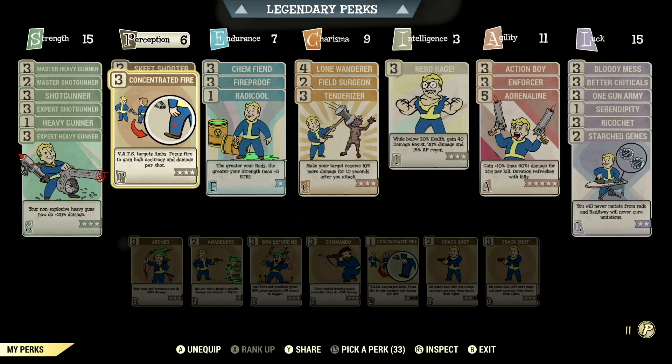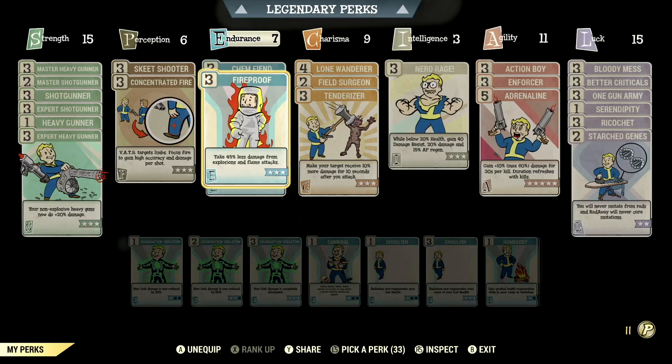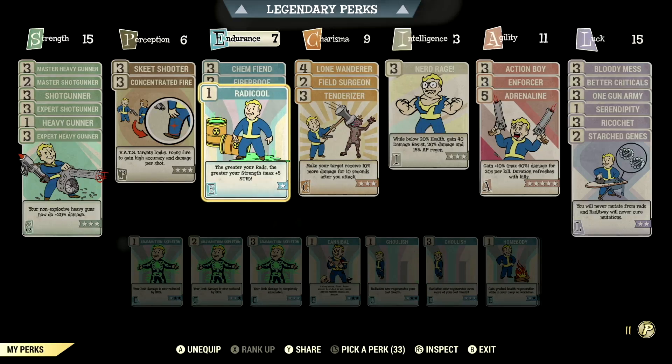We have Concentrated Fire maxed out — VATs targets, Focus Fire to gain accuracy and damage per shot. Over in Endurance, we have 7, which allows Chem Fiend maxed out — any chems you take last 100% longer, and we're taking Formula P, Overdrive, and Psycho buffs. We have Fireproof maxed out — take 45% less damage from explosions and flame attacks. We have Radicool maxed out, which grants plus 5 to Strength at max.